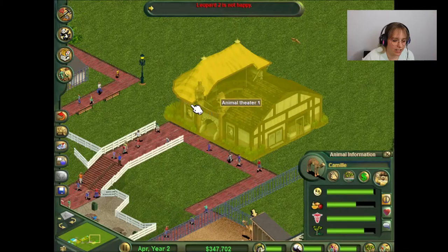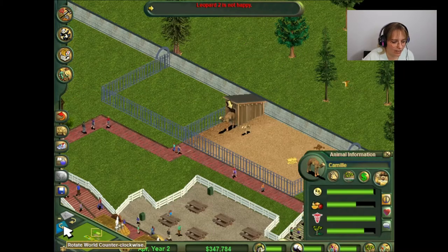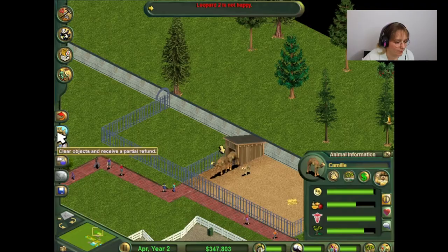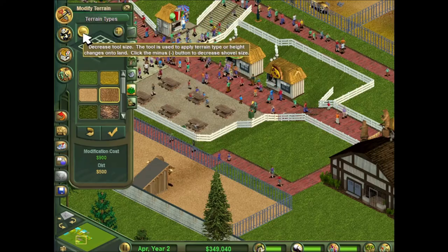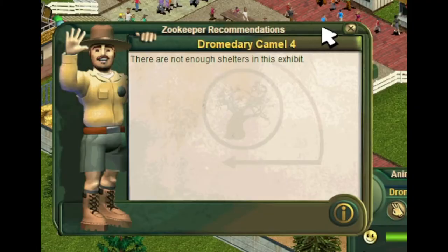Also, our lovebirds aren't happy because I still don't have a toy unlocked for them and they're viciously upset about it. They're like children! Adding some more sand. And some dirt. Not enough shelters.